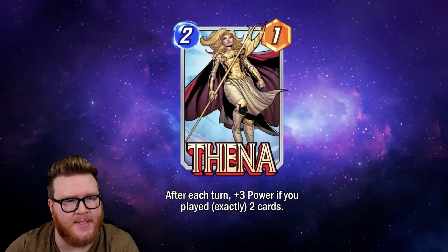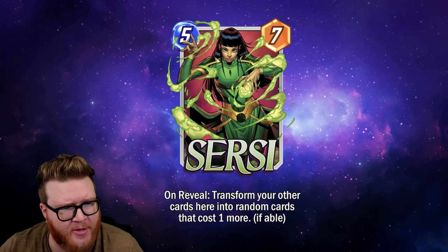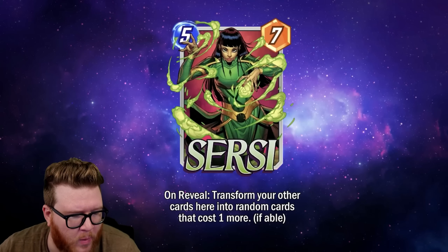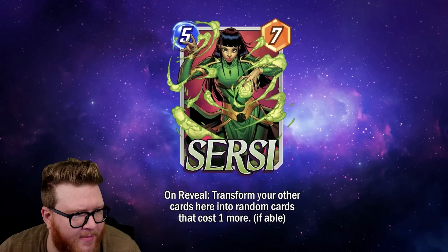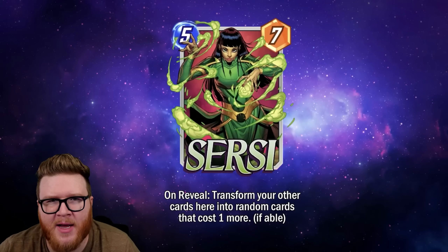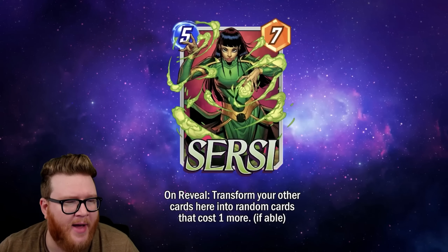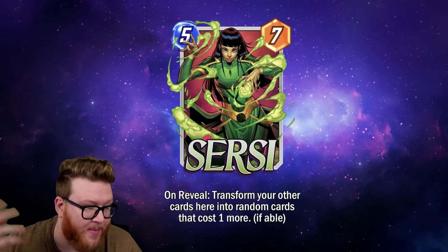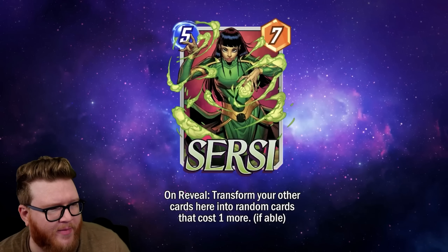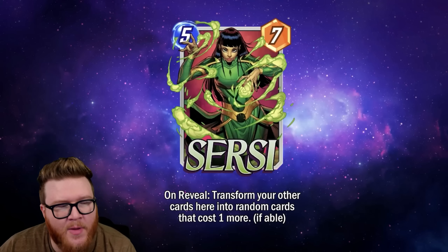Next up is Cersei — a five-cost, seven-power card. On reveal, transform your other cards here into random cards that cost one more, if able. This gives me Blink-esque vibes — you're taking something small and junky that had some effect you were hoping to realize, often an on-reveal effect, and hopefully turning it into something big and awesome. The primary difference is Blink was more controlled and predictable, whereas Cersei is definitely a lot more chaotic.